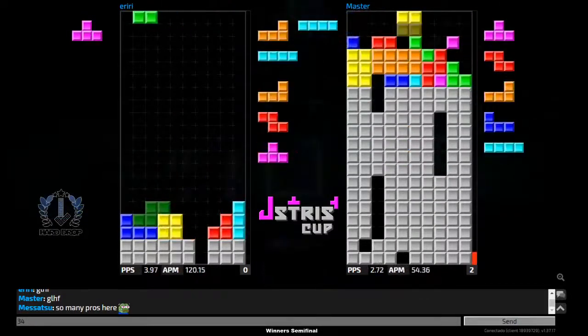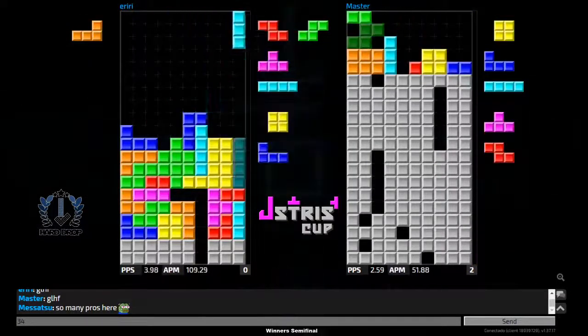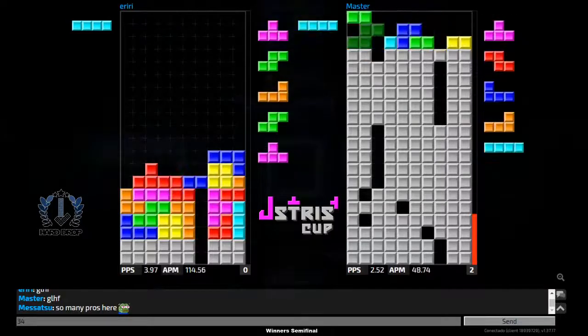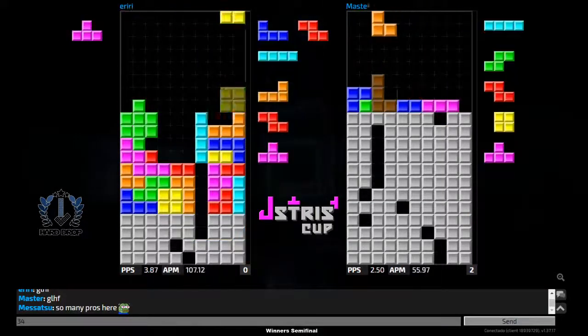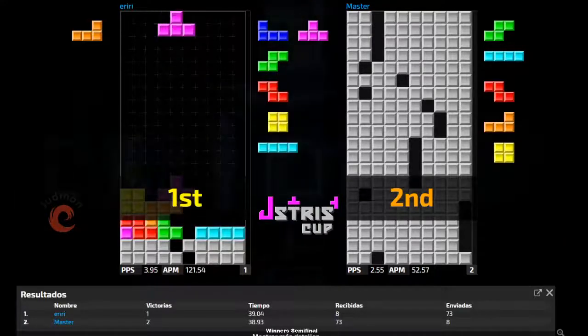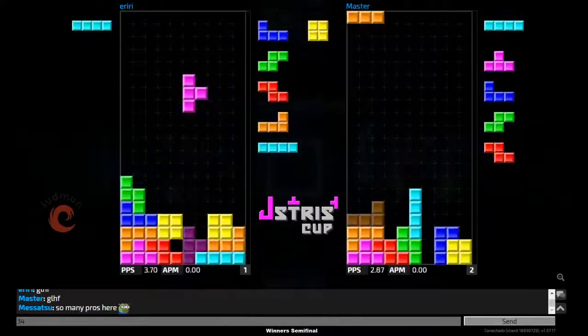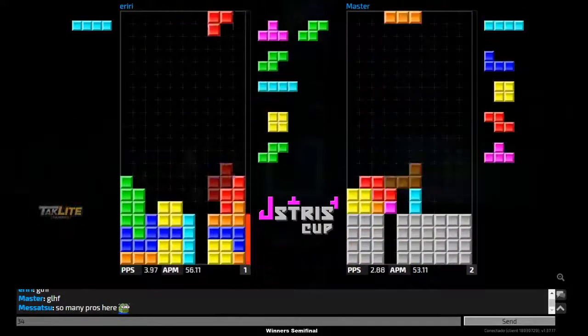Iriri gets that T-spin double with a bit of a downstack. Has a bit of a misdrop on the spike, tries to convert it into a T-spin double. Master is in some heat — can he get out of this? He doesn't need to clip that one block, but as he does he just gets topped out. 3.94 PPS from iriri — insane.